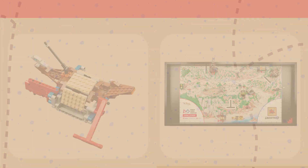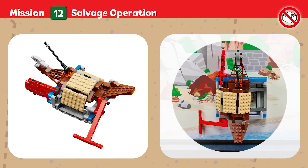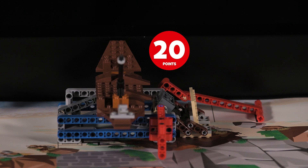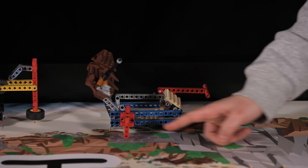Mission Twelve: Salvage Operation. An ancient ship discovered at the beach is at risk of further decay. Excavate the vessel without damaging its delicate structure. Points are scored if the sand is completely cleared, and if the ship is completely raised.